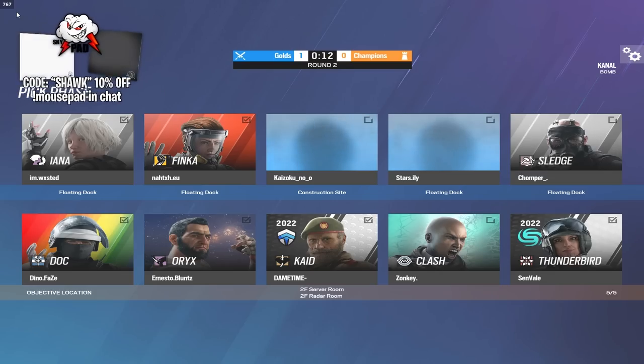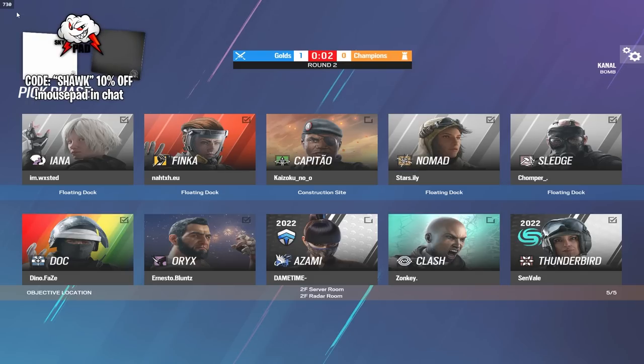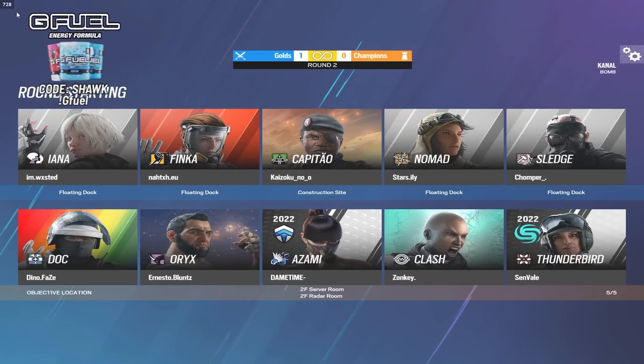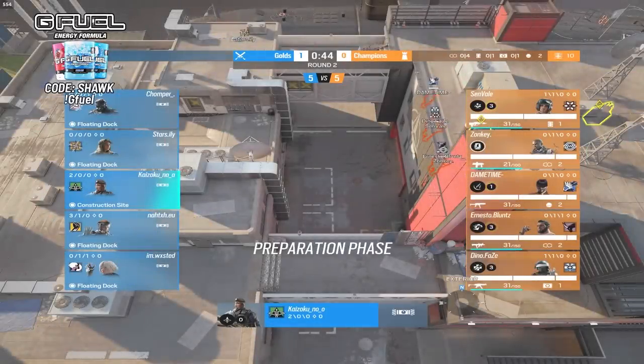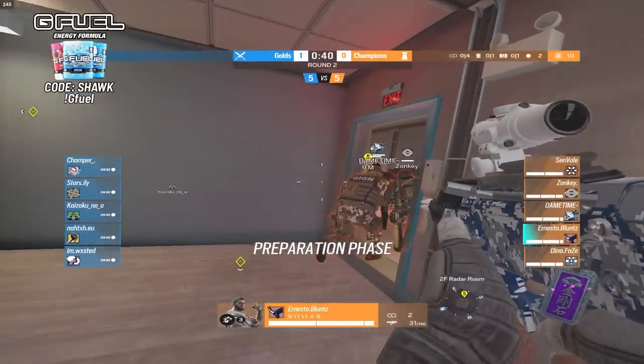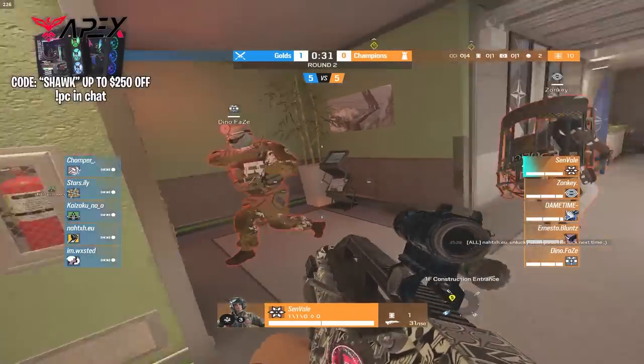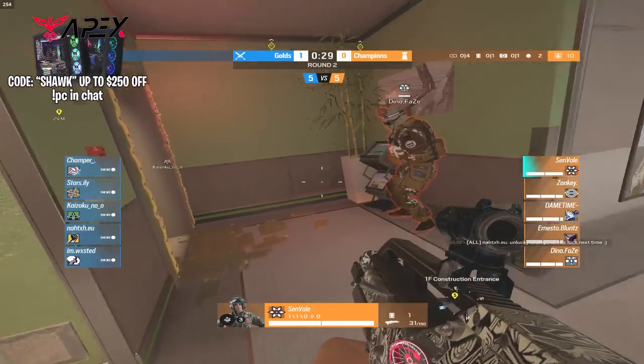We're seeing a switch in the lineup — Zonky is going to go Clash this round, which I think is a really good idea. He'll basically be a standing mirror window for his teammates, so I'm interested to see how Clash works out. People just lost the gunfights, which you can't really blame them for since the golds have wall hacks — but this is just like another ranked game for the champ players with how bad the cheaters are.